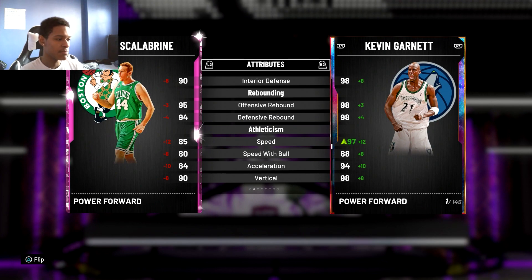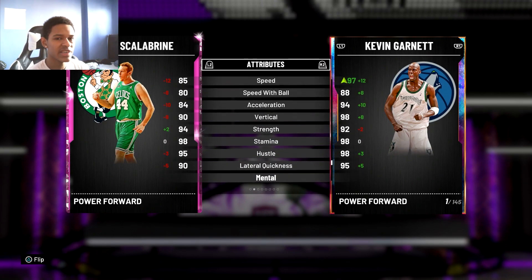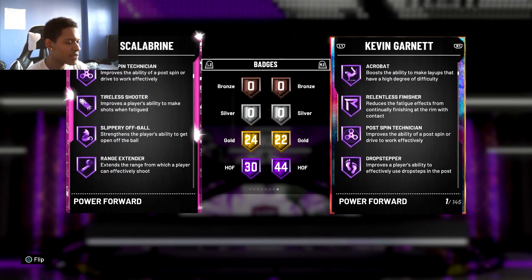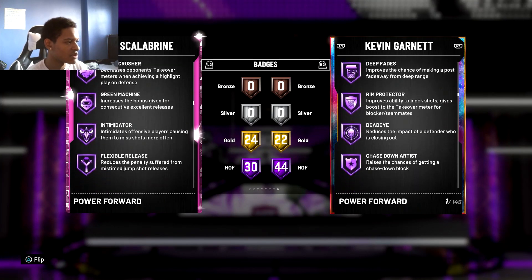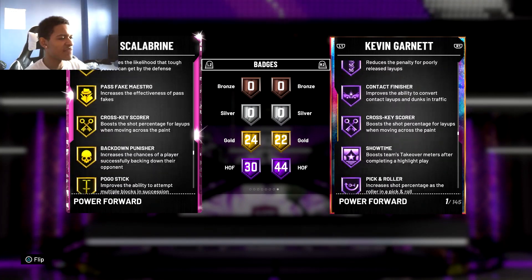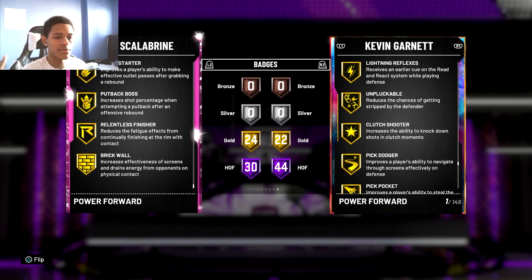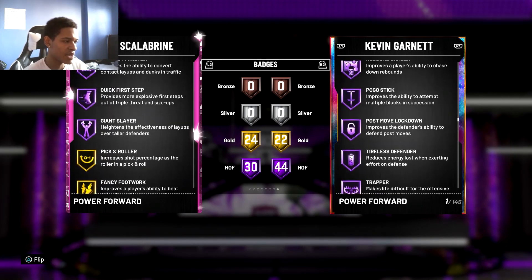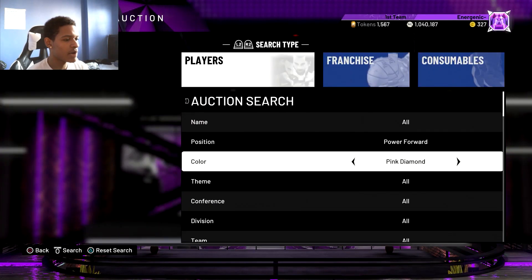Scalabrine's weakness is his athleticism, which is kind of expected. His badges include all the shooting essentials: catch and shoot, corner specialist, range extender, quick draw, clamps, intimidator, heart crusher, hot zone hunter, flexible release, dead eye, post move lockdown, and quick first step. However, scrolling through his badges, box out, rebound chaser, and worm are nowhere to be found - they're MIA. That's why I'd rather run him at small forward over power forward, but if you want to run him at power forward that's totally fine.